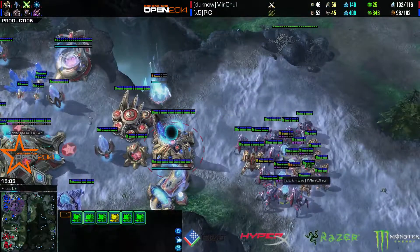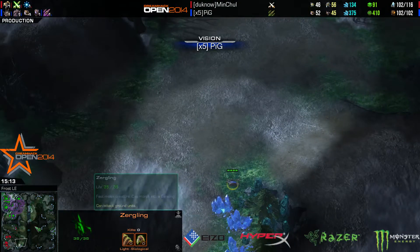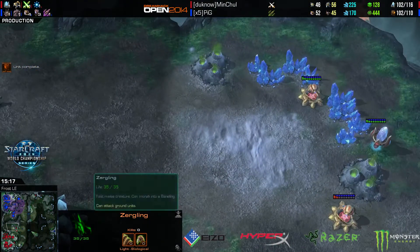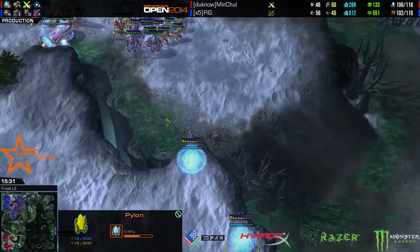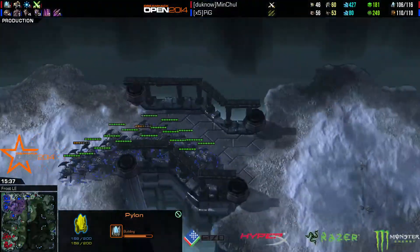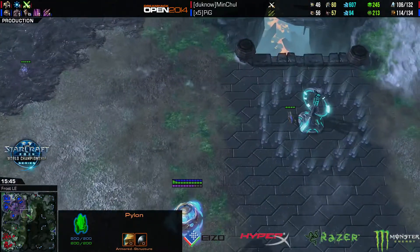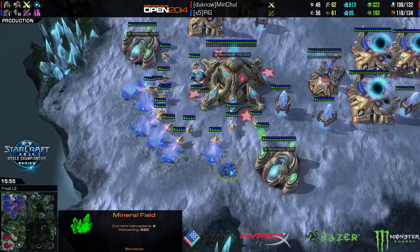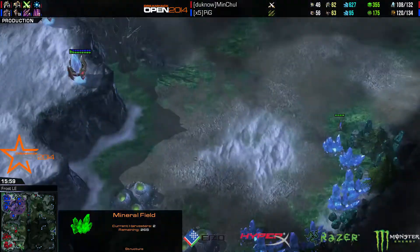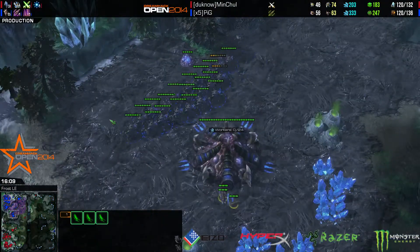MC has six sentries right now, getting an Immortal, not adding a third. Pig's aware of that — well, he's not aware of a third here, but he has a Zergling there. MC setting up some Pylons, which would be nice for a third. You can warp in on the low ground here and on the low ground there. Was there another DT that I missed? Eleven workers killed. Mothership Core moving out — he wants to clear the Watchtower so that when he moves out with his all-in it goes undetected. The main is going to start mining out, so it's a little weird to not see MC grab a third. This Hatchery was very bold from Pig.